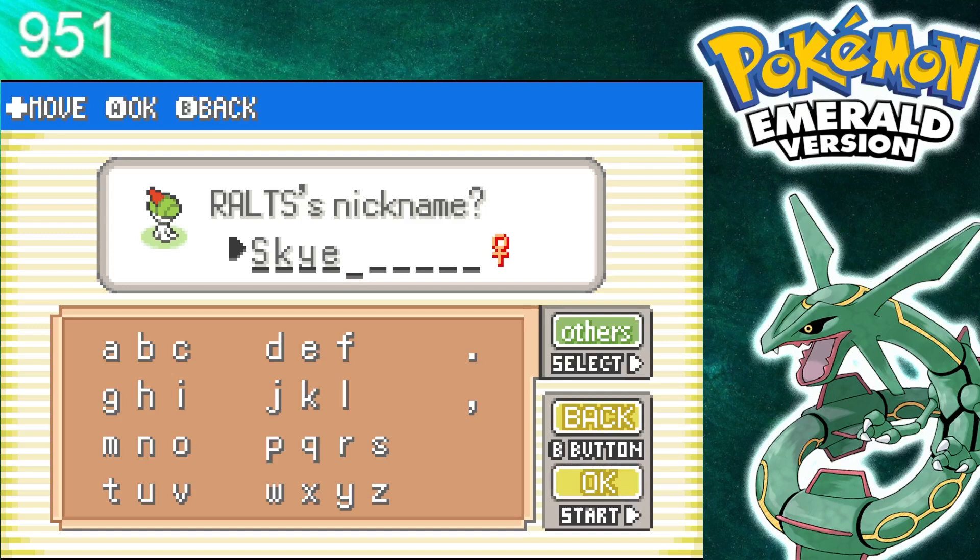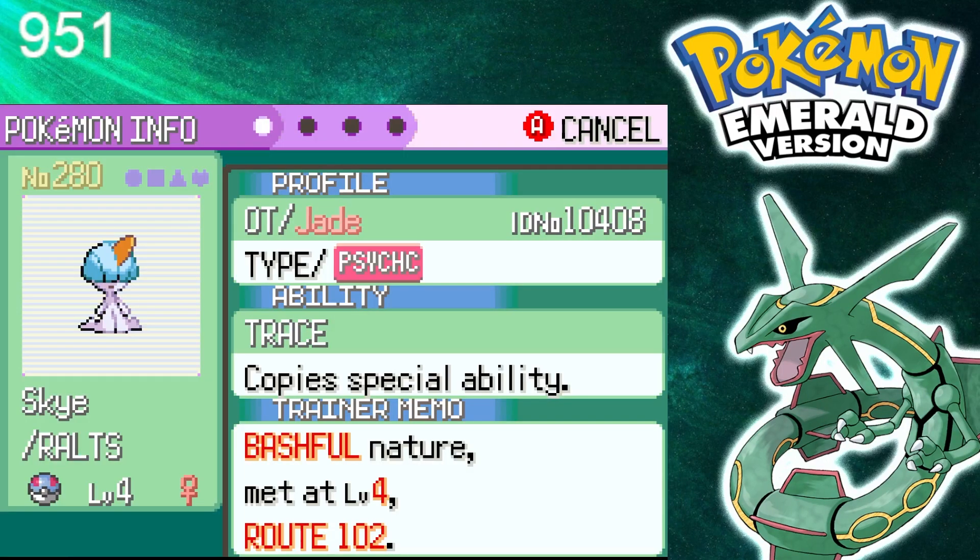I'm currently working on a ribbon quest with some of the Pokémon in this game, so Skye is the perfect candidate to come along for the ride. I hope to eventually transfer her all the way up to Scarlet and Violet with tons of ribbons collected along the way.